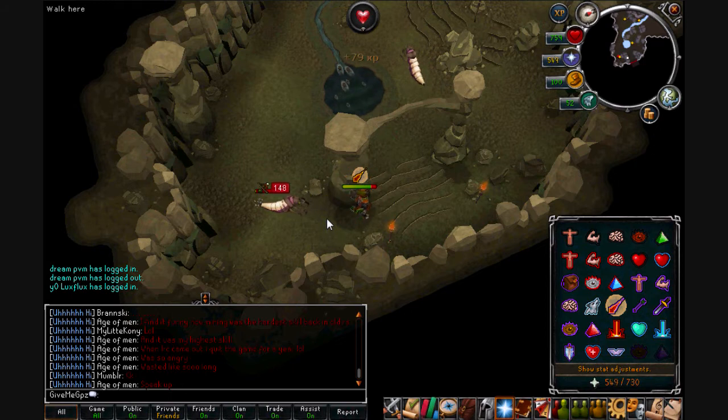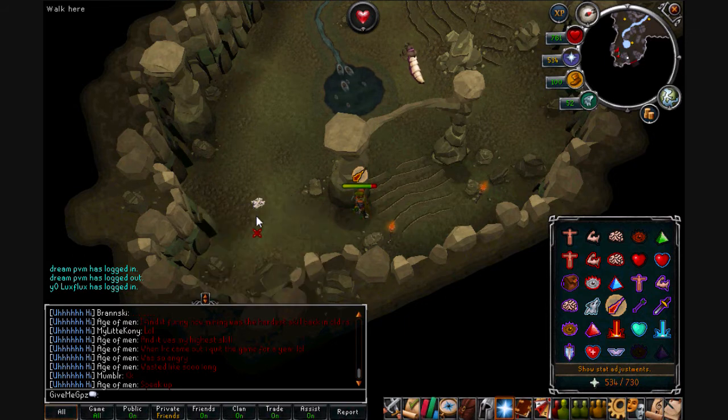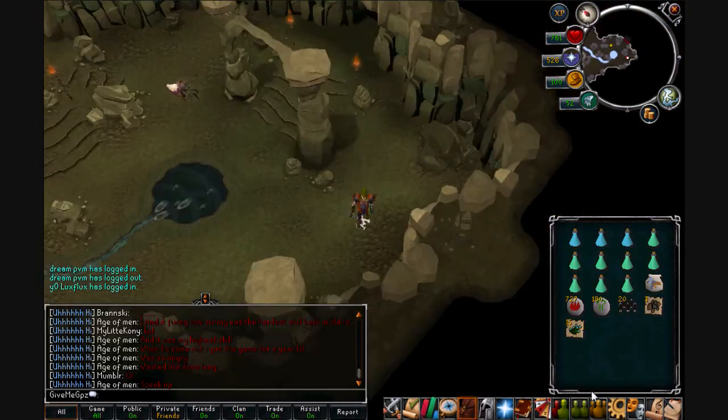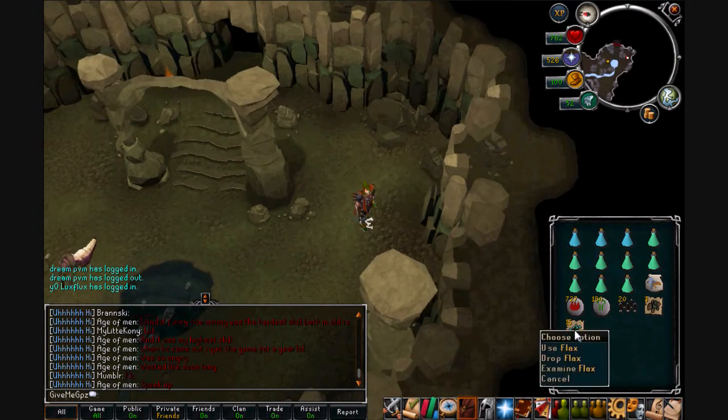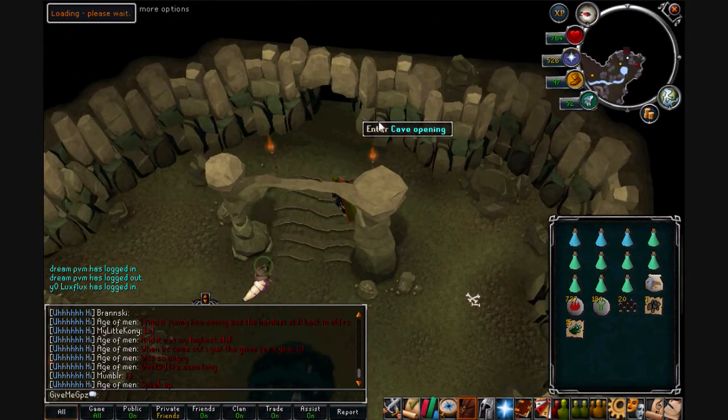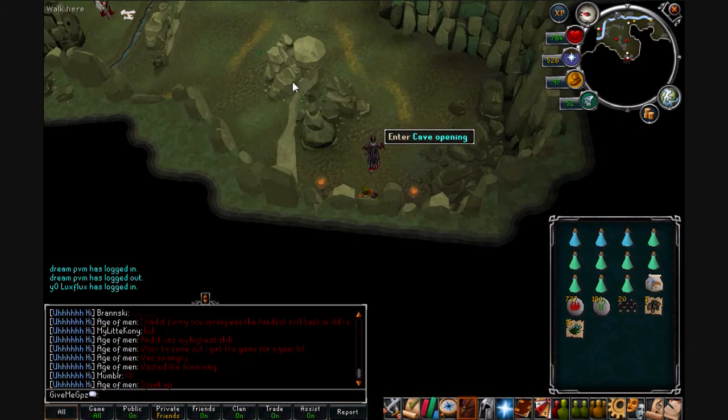These standard grot worms have a lower drop rate of rune armour — your main chunk of money from alching — compared to the mature grot worms, but they're still good GP per hour. As you can see I got 15 flax there, which is another drop to pick up and store in your beast of burden. Now I'll kill a few mature grot worms and show you the kind of alchables you can get.